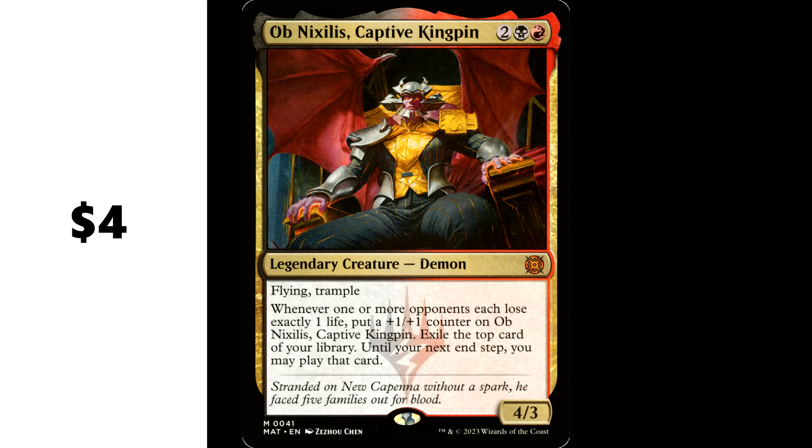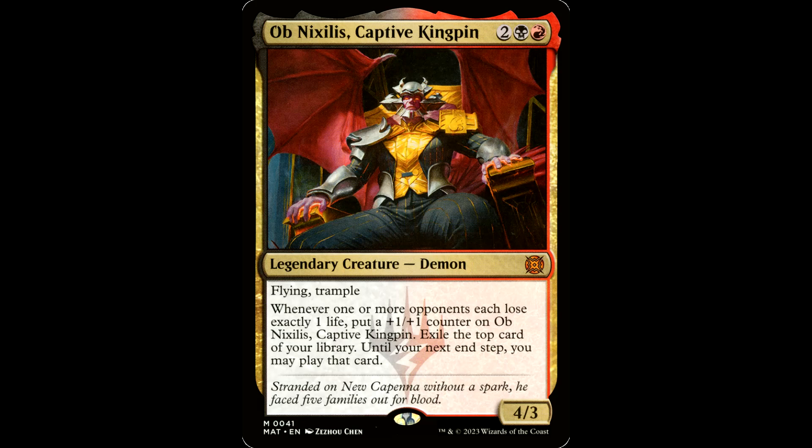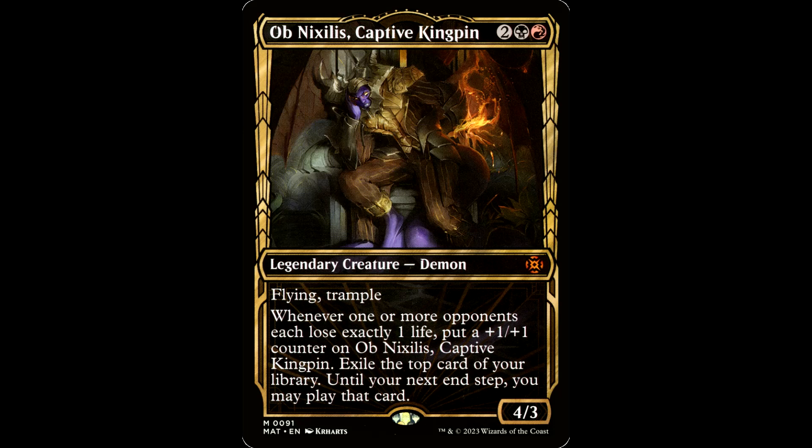Ob Nixilis, Captive Kingpin — two black and a red for a legendary creature Demon, it's a 4/3 with flying and trample. Whenever one or more opponents each lose exactly one life, put a +1/+1 counter on this guy and exile the top card of your library until your next end step — you may play that card. Crazy value on this commander. Solid build-around that wants as many instances of one-damage triggers as you can squeeze into a commander deck. The flavor's on point — he's a demon in a suit. The showcase version is actually pretty gorgeous too.